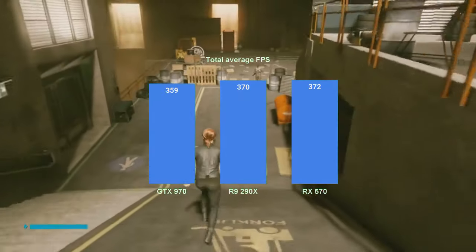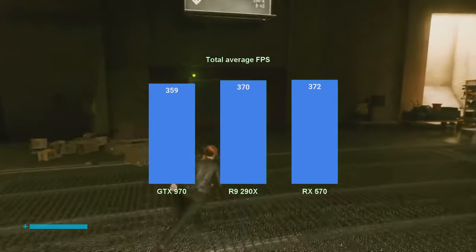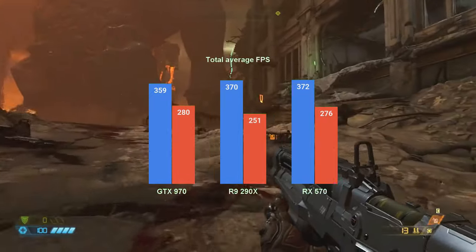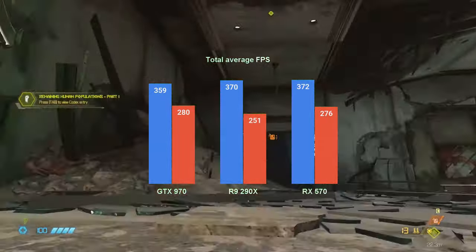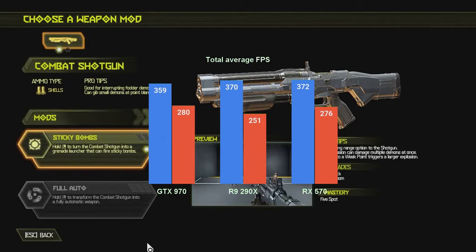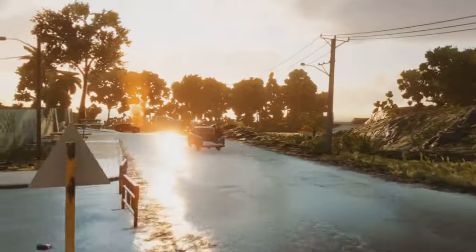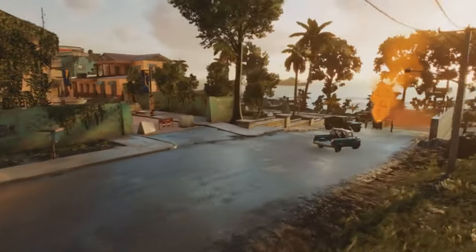Adding the average FPS for all games at the highest preset tested brings us the graph on screen, which hints that all 3 cards perform about the same. The sum of the 1% lows, however, paints another picture - while not clearly pointing out the best card, it did highlight the GTX as the more problematic one. There are a few more games to be tested, but that's for the following videos. Make sure to subscribe so you don't miss out.